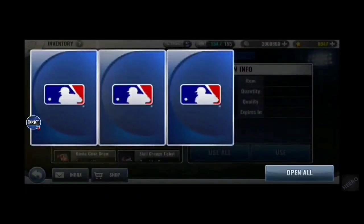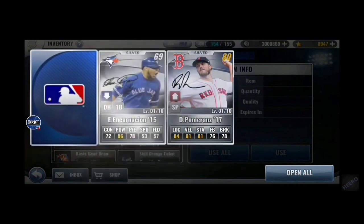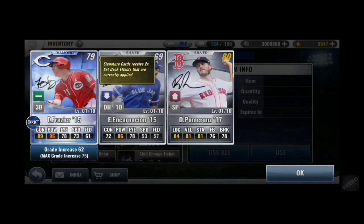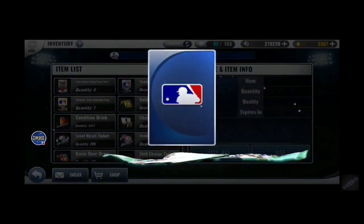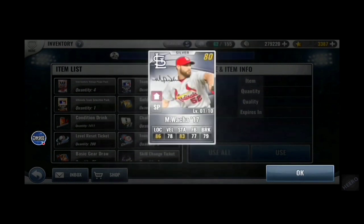Right now I feel like Angels have the most unique sigs that don't include team select packs. Pomeranz — this must be my Boston squad at this time. I think this diamond is Frazier, Cincinnati. I don't think I've pulled too many Cincinnati sigs. Wakka.